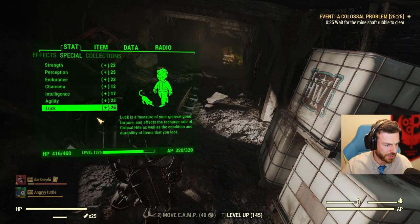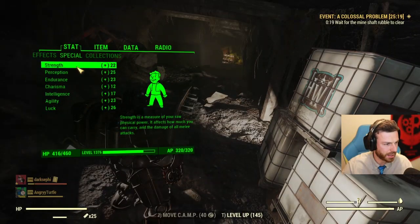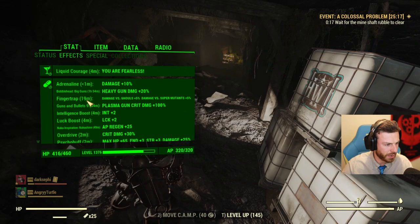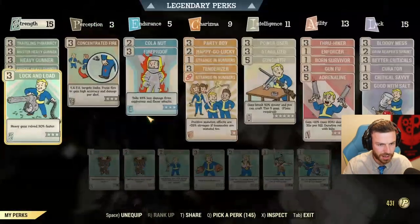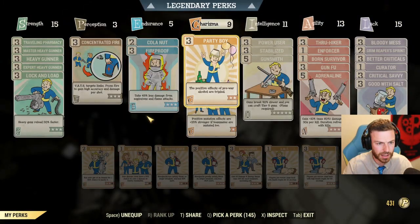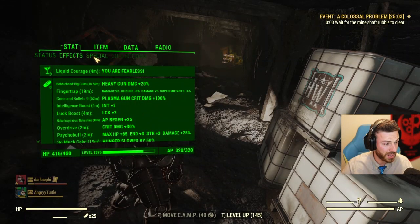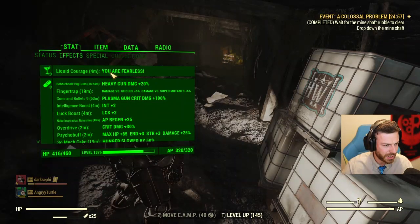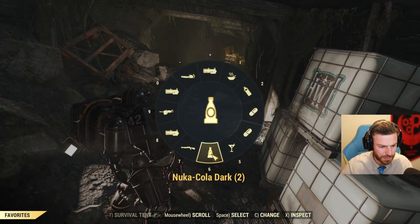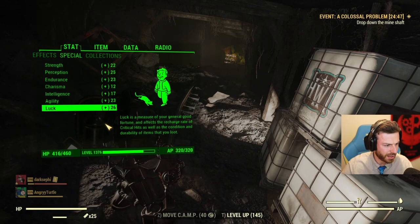Double check the special tab — why is there no luck? What happened? Why didn't my Nuka Kola Dark work? I have Happy-Go-Lucky, Party Boy, Kolanat. Don't fail on me right now! Is Liquid Courage causing a problem? Don't tell me something is causing a problem — it's not working.